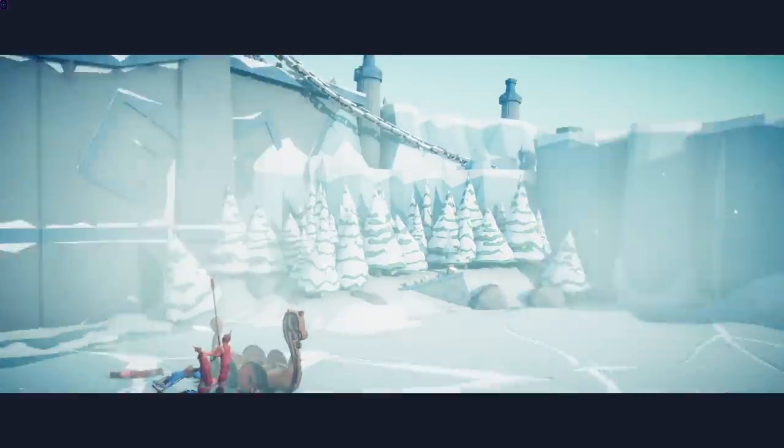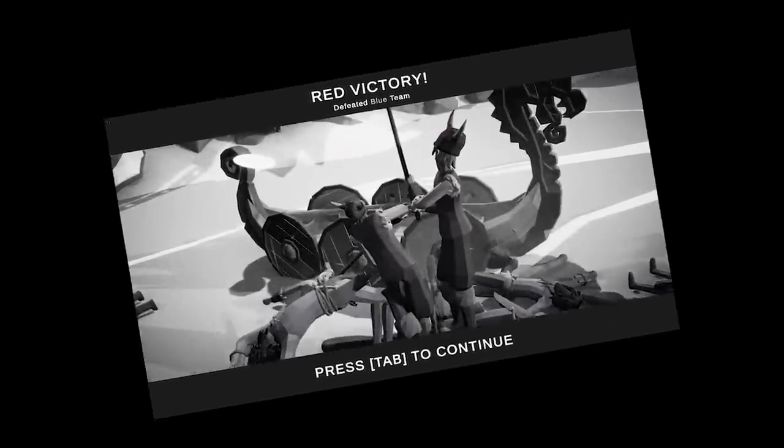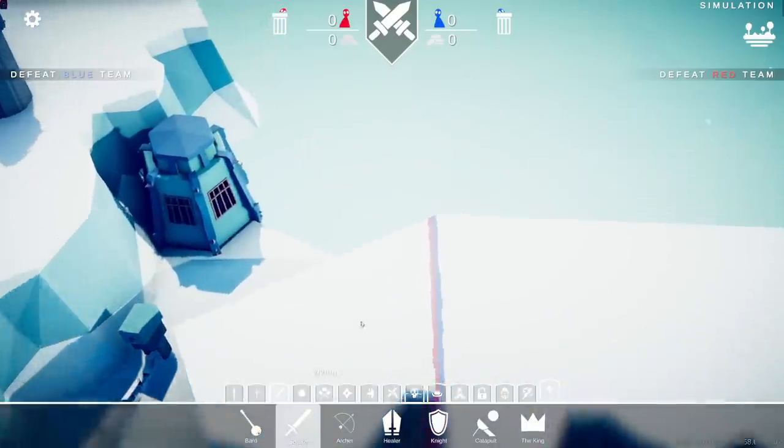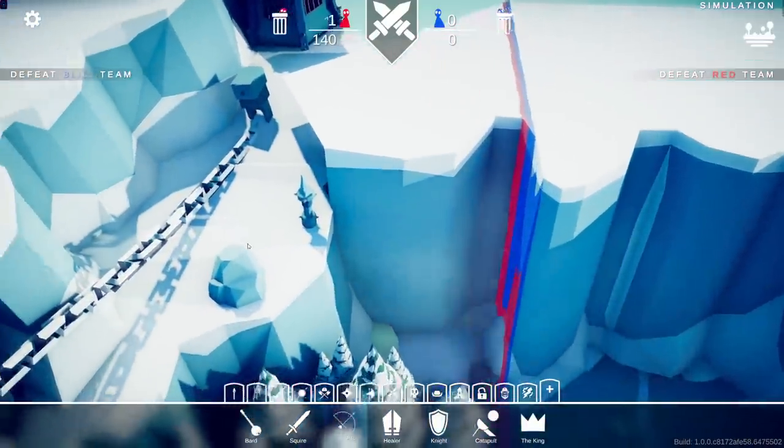And now we're going to have a little bit of fun on this map. I'm going to see if I can go up on the wall, can I go over there towards the back? We're going to find out as the oarsmen destroyed the clubber. So let's try and fight up here with some squires and archers.